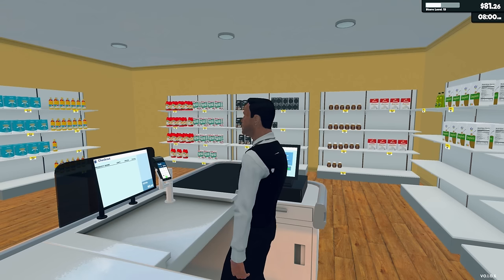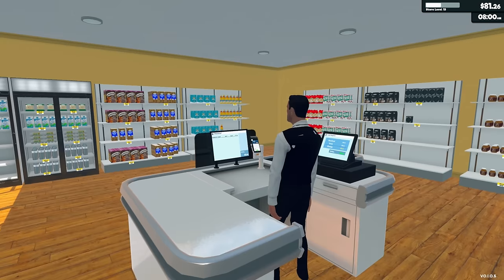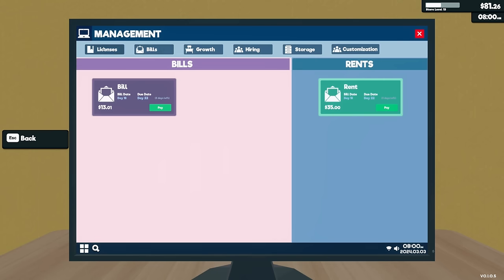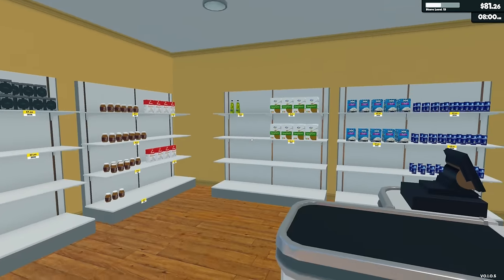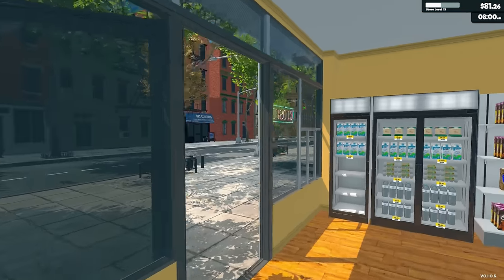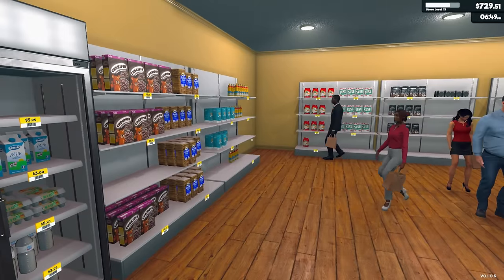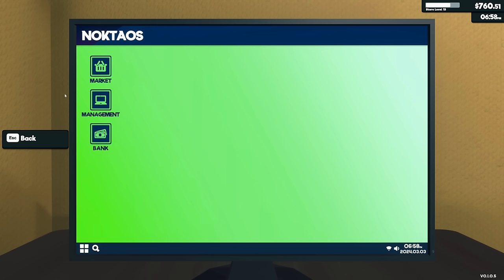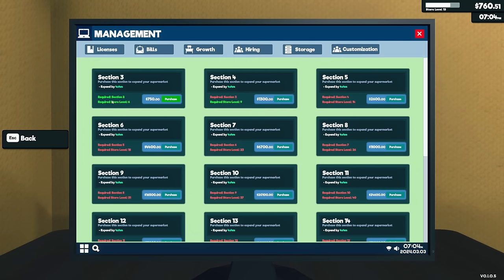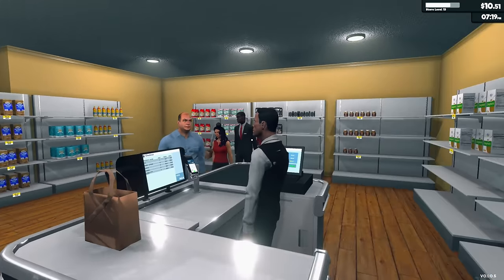I really want to get an expansion before buying another license, because another license is six more items. If I want to keep my ordering system I'll need more space first. Our shelves are getting a little bare but we just hit $760 — time for some growth! Let's expand by 4x4, let's do it. We've done it! We have $10 left to our name. Oh — it only did a cube-shaped section.